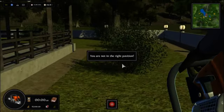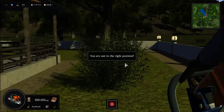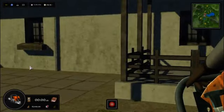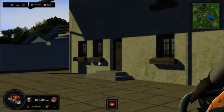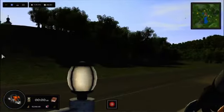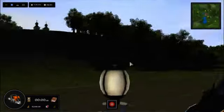Why am I not in the right position? What the fuck?! I use right-click to turn around! I use right-click! I don't use the mouse — I use right-click to change the camera position.